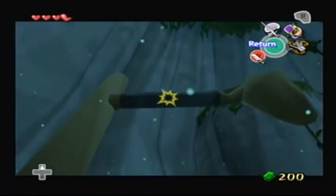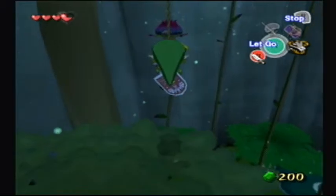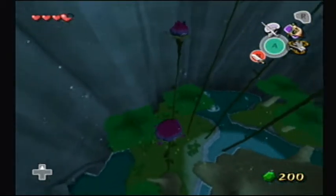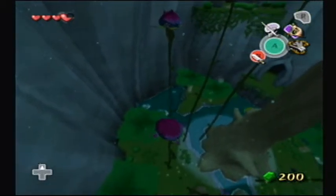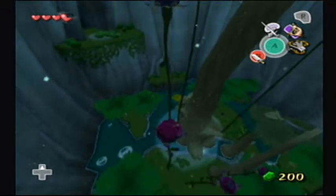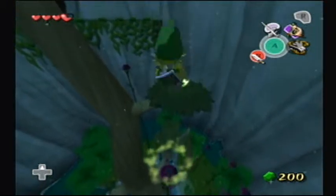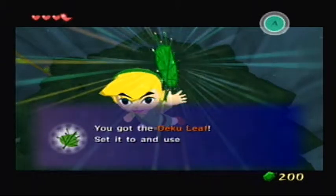I guess we have to use our grappling hook now. Stop, and then position yourself right — and then let's go. I like how this music has the Lost Woods theme in the background. You guys ever notice that? Now let's proceed forward. That would be a long way down if we were to fall all of a sudden, so let's try not to let that happen. Now let's go. It's getting closer. There we go — woot! We are here. We got the great Deku Leaf. Awesome.